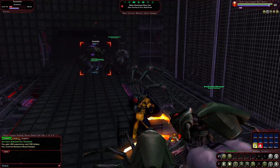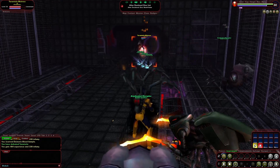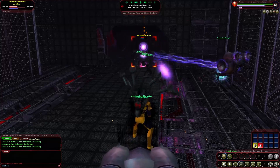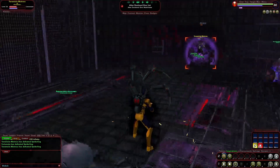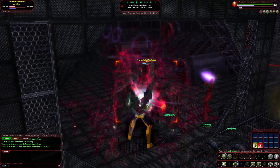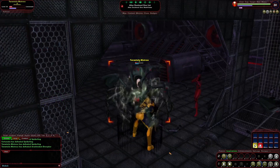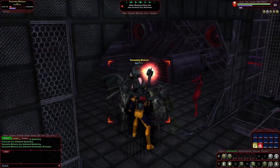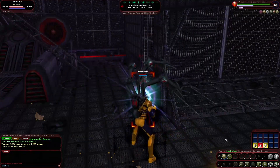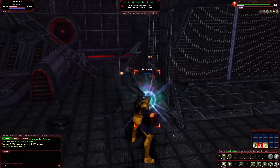On the secondary power pools for the Crab Spider, you get a Crab Spider Armor Upgrade that greatly increases your character's defenses. You can also choose Fortification, which makes you more resistant to all types of damage except psychic. There's a Serum power that maximizes your hit points for a short time, and finally you get Summon Spider Links, which summons two larger spider bots.